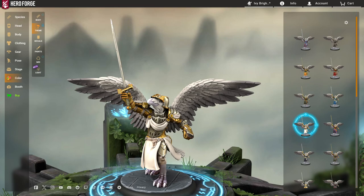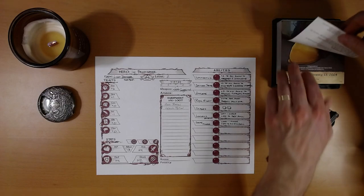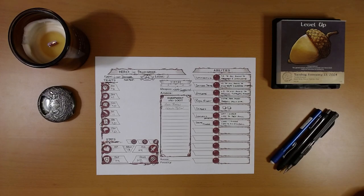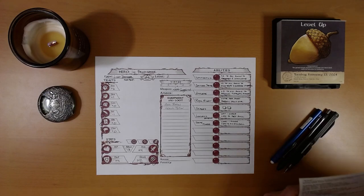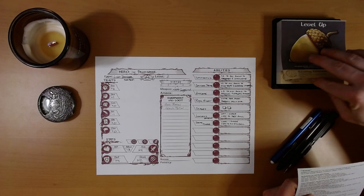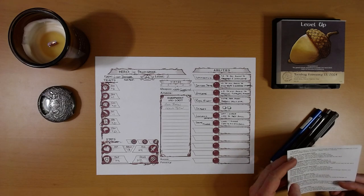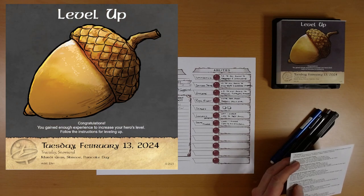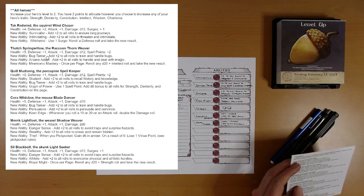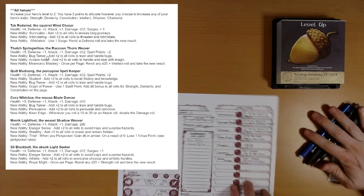Let's see what the calendar has for us for Tuesday. 'Congratulations, you've gained enough experience to increase your hero's level. Follow the instructions for leveling up.' This is a strange week — I've been peeking ahead a little bit. We're basically spending all week just getting our hero leveled up. There are specific instructions: you increase the hero's level to two, which I've done on the sheet here.